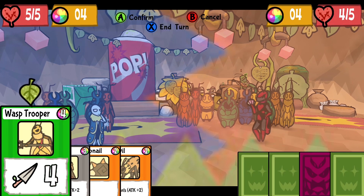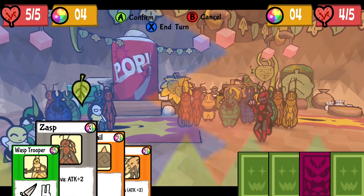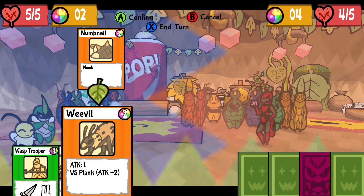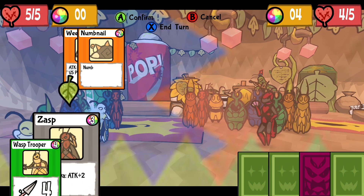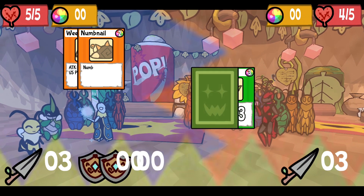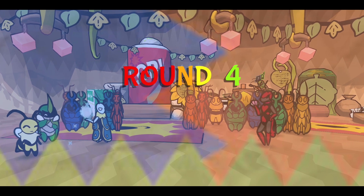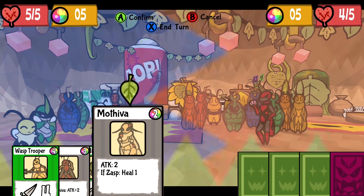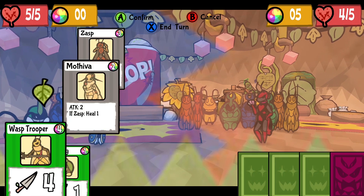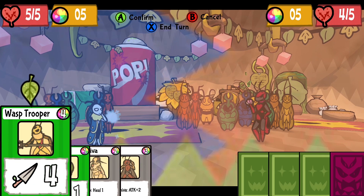We both start with four, but he probably can't use it yet at four. Your wasp trooper is four and it's only a basic, although Zasp is a mini boss and he's three. He didn't get to use it, but next round we probably will. If you're able to try and use Zasp to heal one - well, you haven't been hurt yet, so I can hold on to them for now.